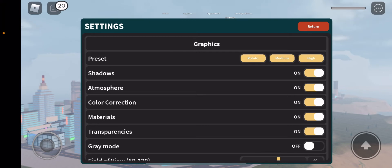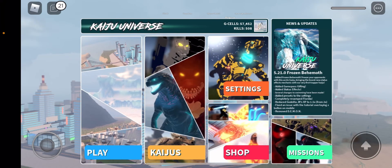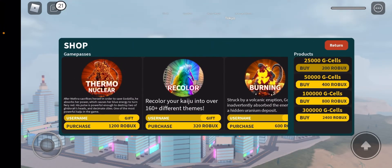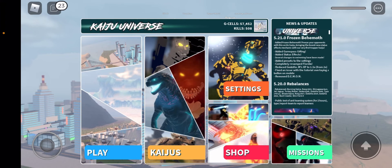If you have a medium device you can use medium, and then there's high, which basically just changes your settings. Completely revamped the SPT. XP changed to time. Fixed an issue with the tutorial running button on mobile, and removed demon.